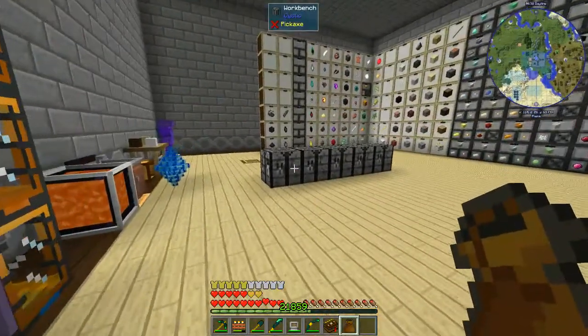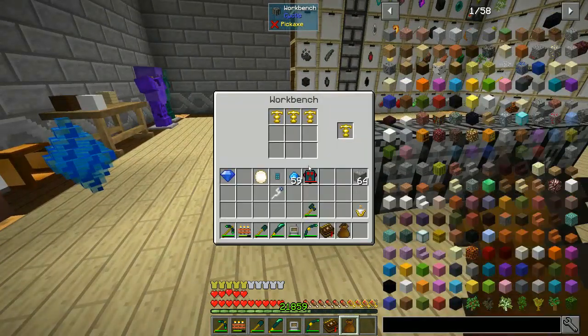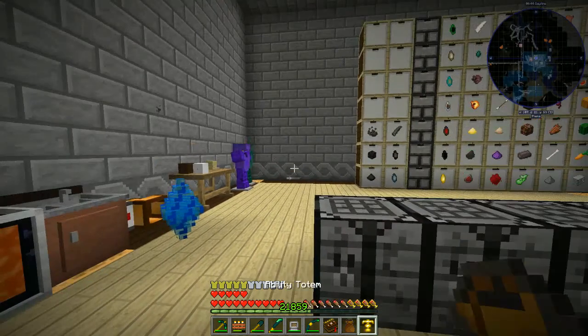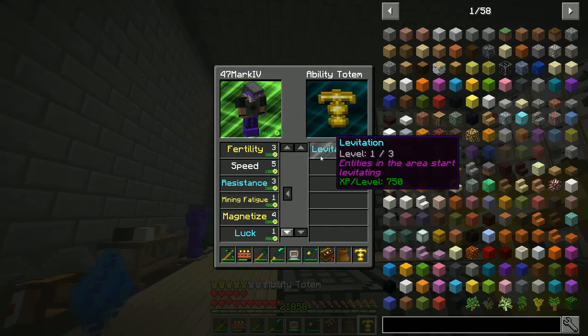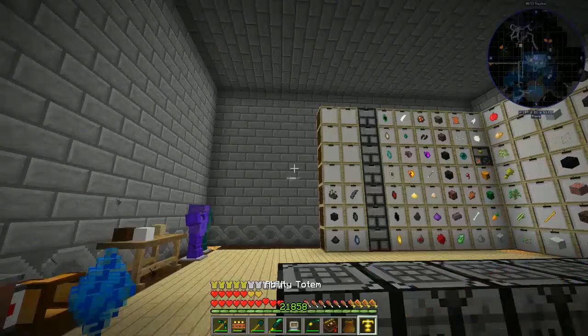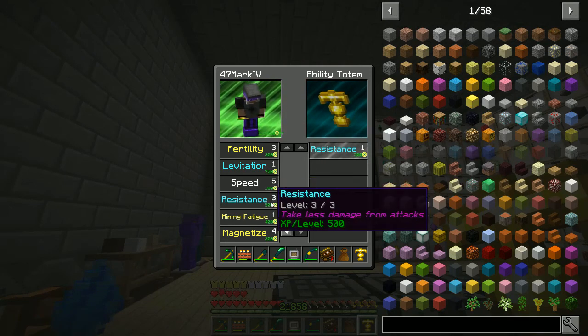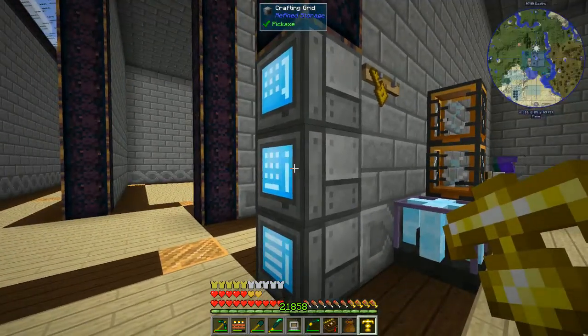I've left myself a couple of items over here. As usual, got a couple of totems — levitation, resistance, and resistance — so I'll take all these. I wanted to try levitation, wasn't sure about it but figured why not. Oh, I can't get this resistance, I've already got Resistance 3. Okay, we'll stick that in there.